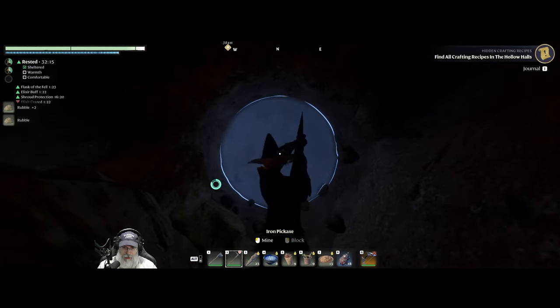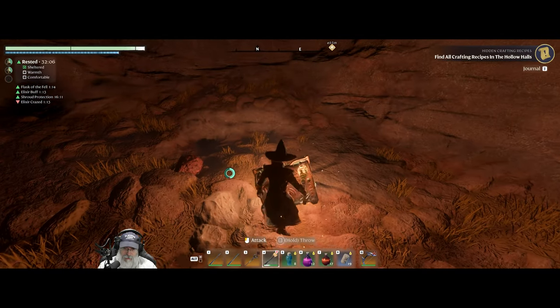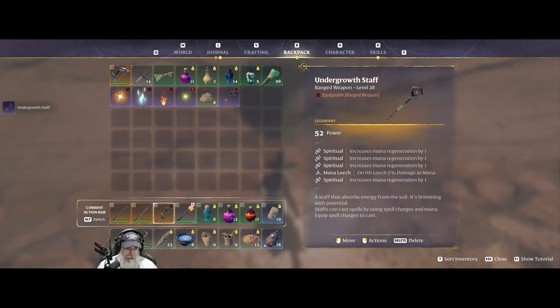In case you didn't see that episode, this location is really nice for farming because it's completely safe. There are no enemies — well, except for a couple of bugs at the end, which are not a big deal. There's no shroud, and the chest is pretty much just here for the taking. Let's see what it has right now. We have an epic undergrowth staff, but I actually found the legendary undergrowth staff in this chest a little earlier today.